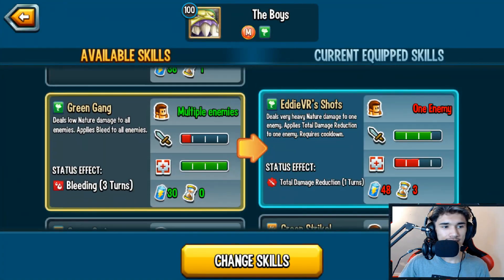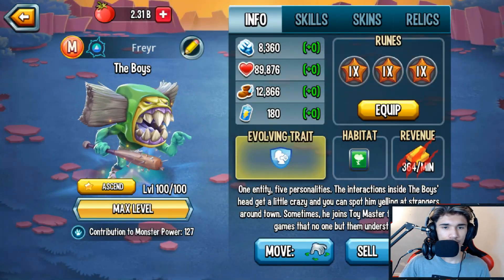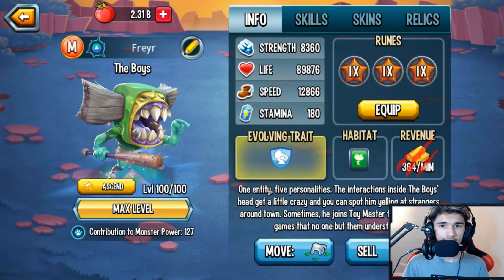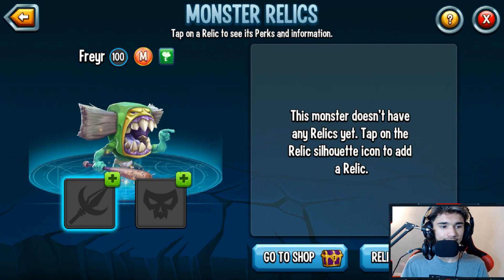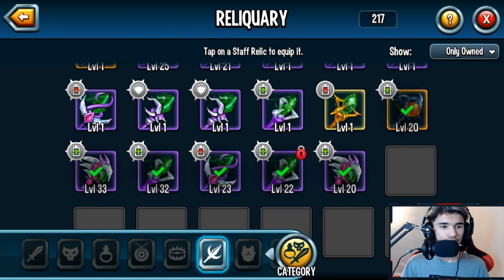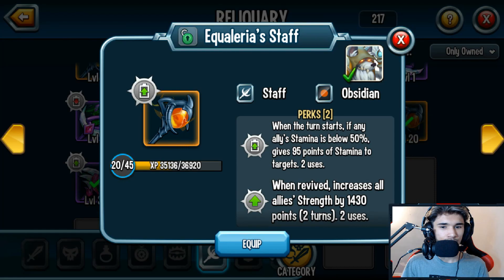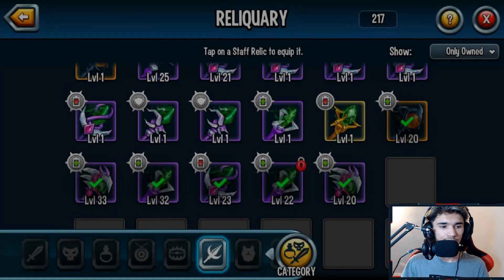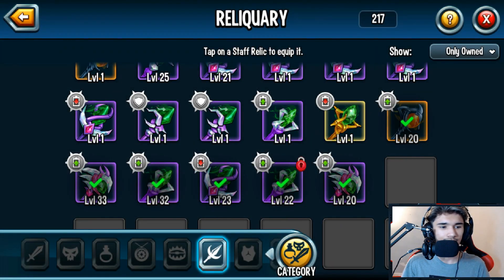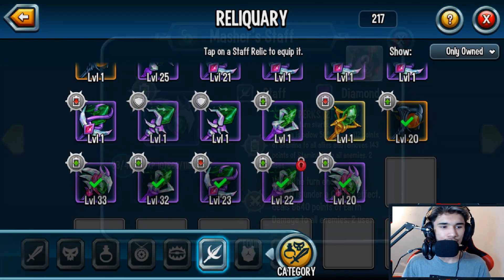For rings, you want to give it full speed. For relics, you have a staff slot and a mask slot — not bad at all. For the staff, you can go with Equalizer Staff, Masher Staff, King of Alantis Staff, or Punzi Staff. I'm going to go with Masher Staff.